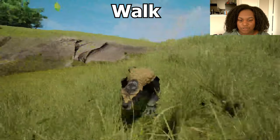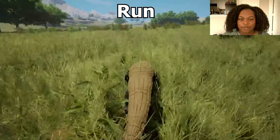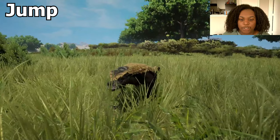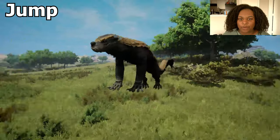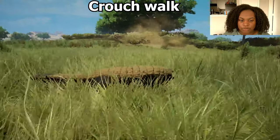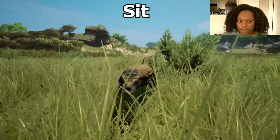First up we have walk — that was very fast and very stompy too. Then run — basically the same thing, you can barely see it though. We do have a jump — whoa, it jumps really high! For crouch walk, it's very slidey, probably because of how small this guy is.